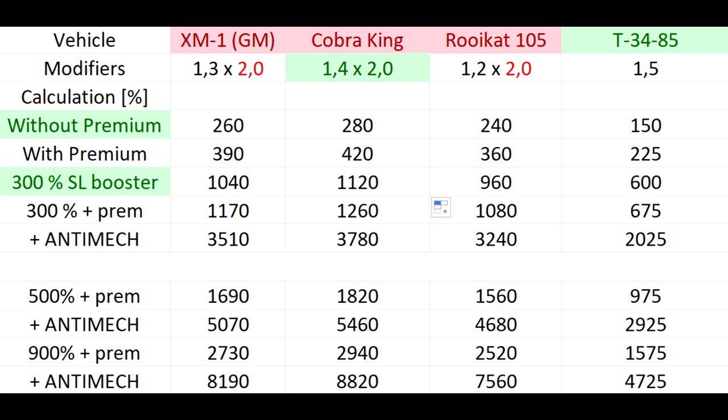The biggest silver lion booster I know of in War Thunder is a 900% booster — you get those rarely but sometimes. With a premium account we go to almost 3,000% for the Cobra King and 1,575% for the T-34-85. Apply an anti-mech order and we get almost 9,000% for the Cobra King and 4,725% for the T-34-85. That is rare, but it is possible — and even without a premium account, the bigger the booster, the less the premium account matters for that one battle.